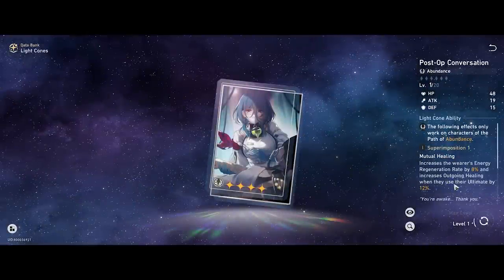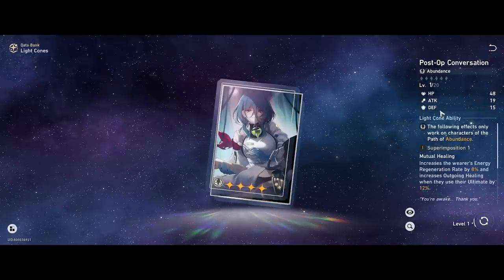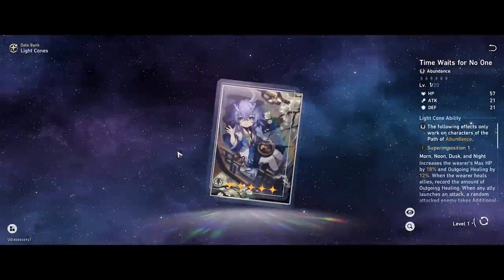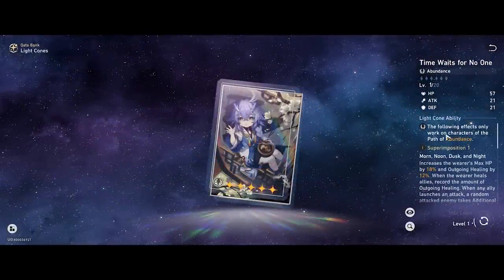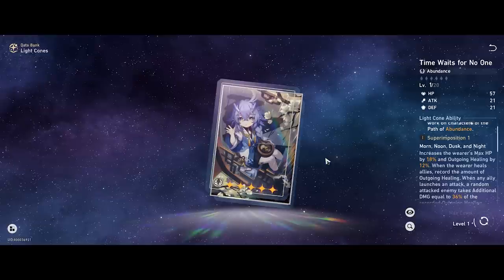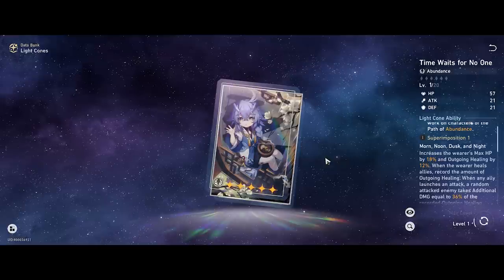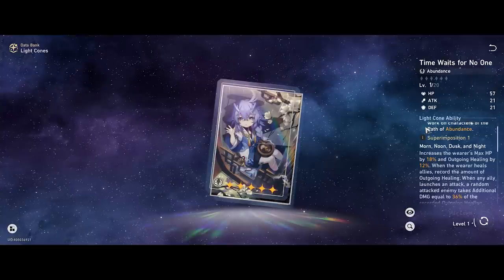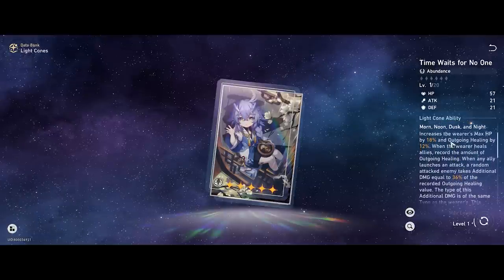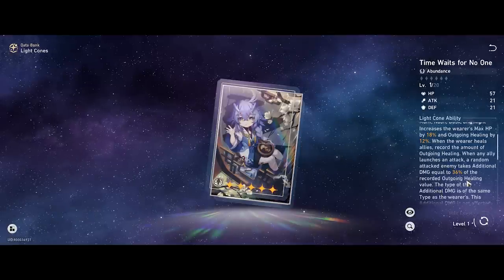Post-Op Conversation isn't as good because the outgoing healing bonus only applies to the ultimate, meaning you only get 8% energy restoration from that first step. Other alternatives like Quid Pro Quo and Shared Feeling just do a lot more. The standard shop option — Time Waits for No One — is actually going to be very good. It gives max HP, which he doesn't want to build into since he always wants attack, but it also provides outgoing healing bonus and deals a bit of damage whenever you clock in some healing.